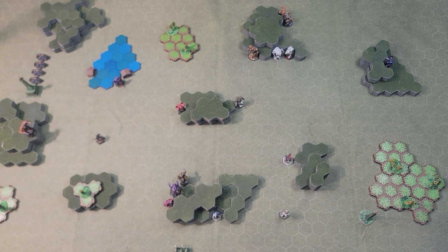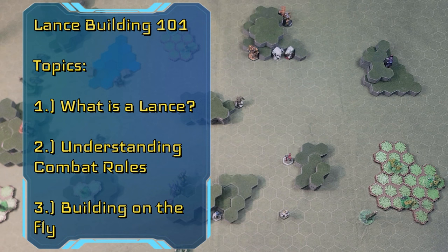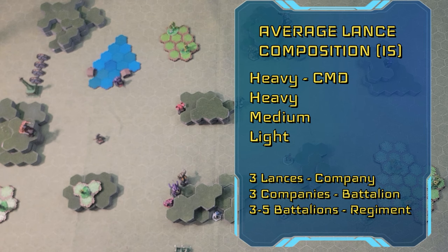Sit tight while I patch you into the satellite link. Now, if you look downrange, you'll see several of our graduates out practicing maneuvers. Before we go too far down that road, let's talk about what makes up an average lance in the Inner Sphere. Your typical lance makeup is going to consist of two heavy mechs, one medium, and usually a light scout to round things off. Sometimes your light mech will be more of a shooter than a looker, but that's just the standard model.